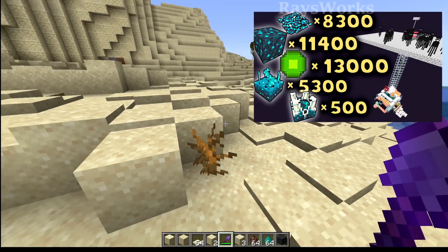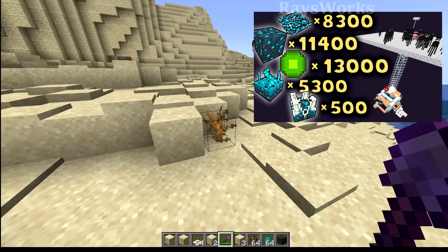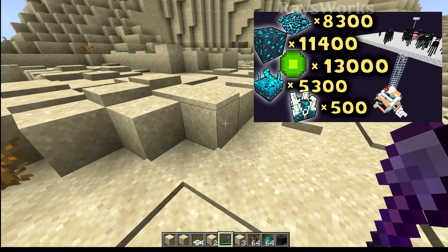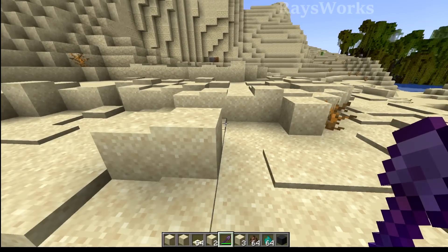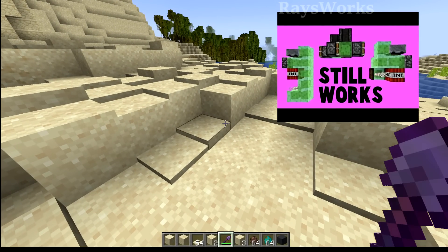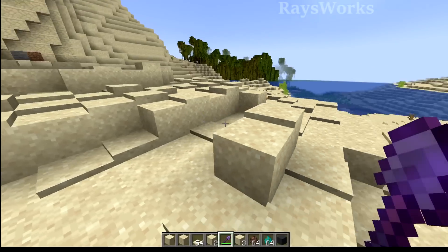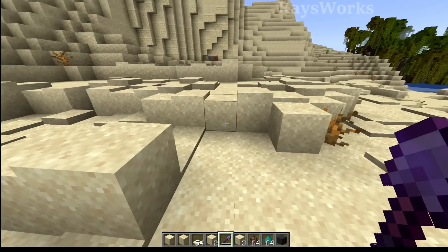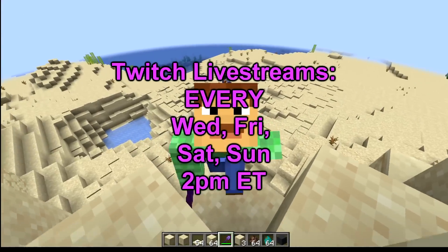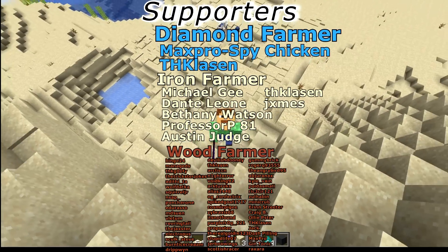In my last video I talked about how the developers said they will eventually make a renewable way to get sand, so we don't have to rely on sand duplicators. This was mentioned a few years ago — they said they would not remove sand dupers until they came out with a renewable alternative. A similar thing was said about piglin XP farms and TNT dupers, which is why they haven't been removed yet. Hopefully that clears it up — let me know in the comments what you think, and I'll see you over at my Twitch livestream where we're preparing for the villager nerfs.